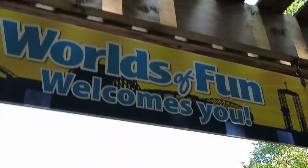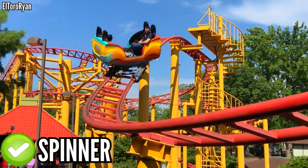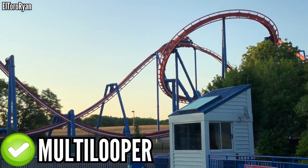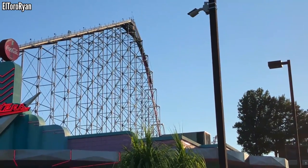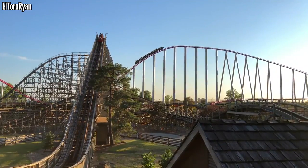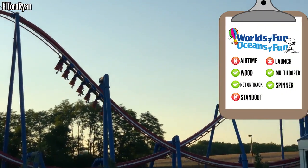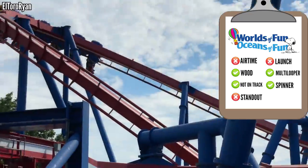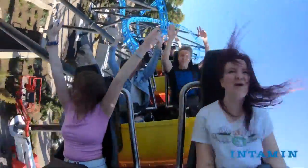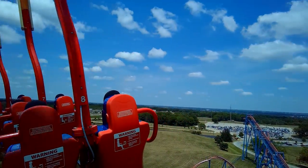On to Worlds of Fun, one of the less privileged parks. They have two solid woodies with Timberwolf and Prowler, a spinner with Spinning Dragons, and a coaster under the track with Patriot, which also throws in some inversions, along with Boomerang. Mamba doesn't really do airtime. There's nothing with a launch and nothing that can really be classified as a standout coaster. With just six adult coasters, there are obviously a lot of options — probably a pair of coasters needed to cover all the gaps. But if Worlds of Fun wanted a standout coaster with inversions, airtime, and a launch, I would get the Intamin Blitz. It's really the perfect fit for the park, and it's not like they lack the space.